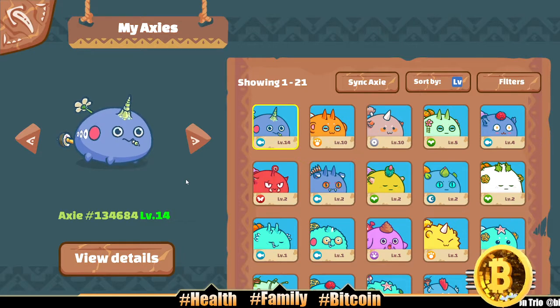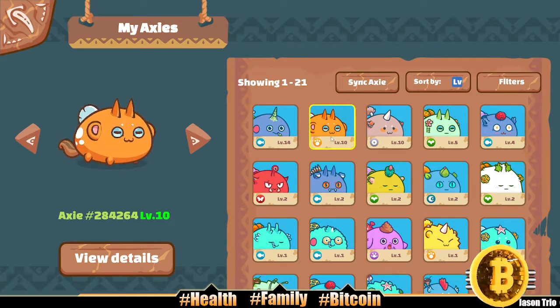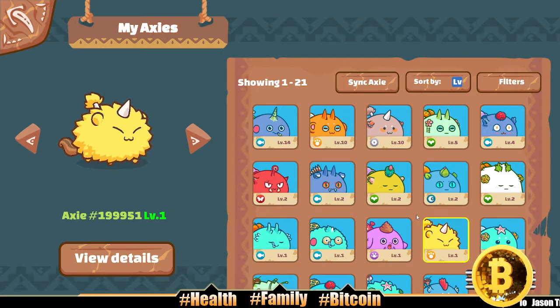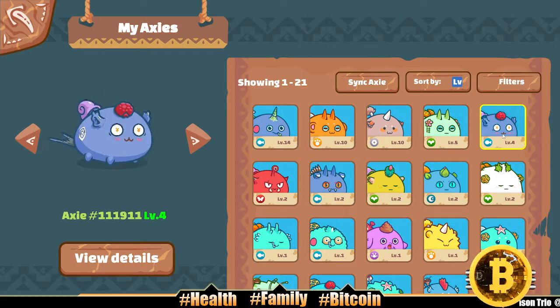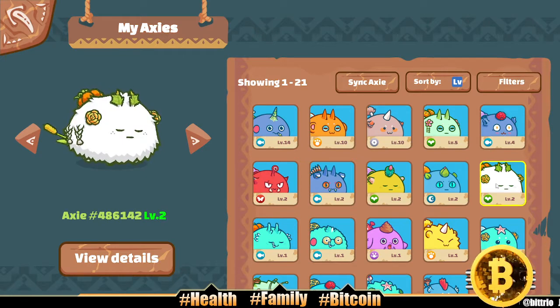They kind of remind me like little gummies - they look like little gummies and shit. Look at them. I like the curlies, look at the curlies or the fluffies, whatever the hell. Look at these dudes, bouncing. So it's kind of cool, you know, breathing a little bit of new life into Axie Infinity with this little update, a little new patch.